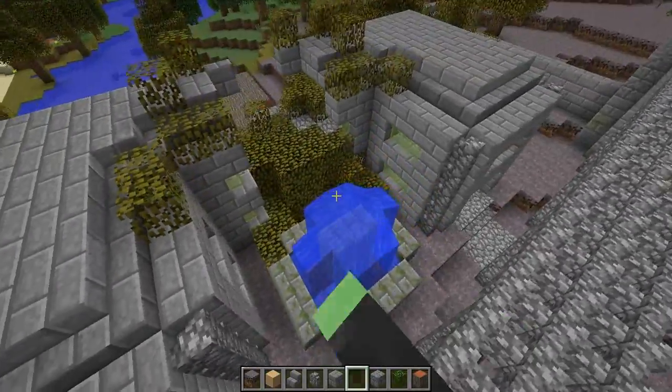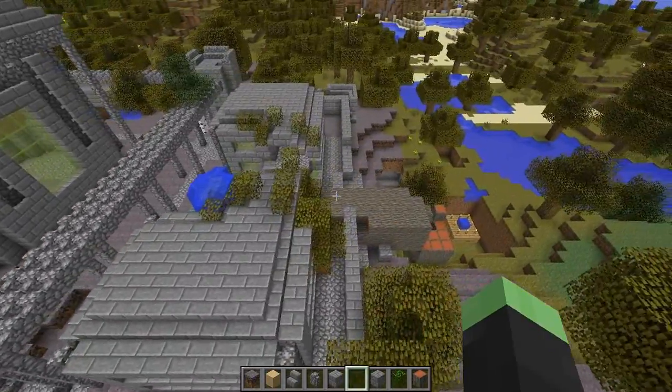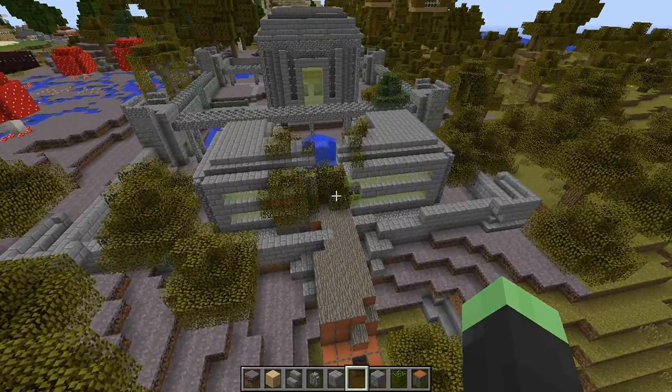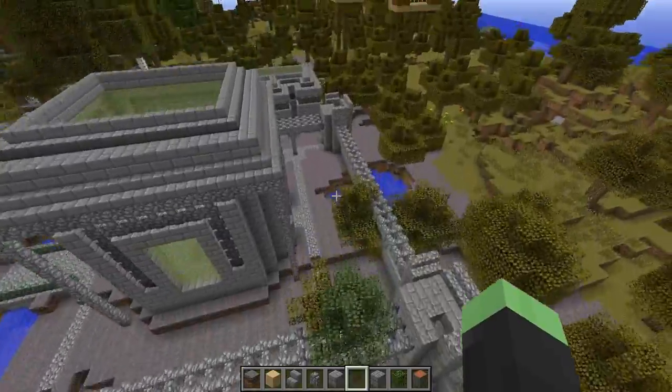I've got a nice fountain here, so you can kind of see what look I'm going for with the swamp civilization. There's going to be lots of chaos and stuff absolutely everywhere — it's going to be amazing.